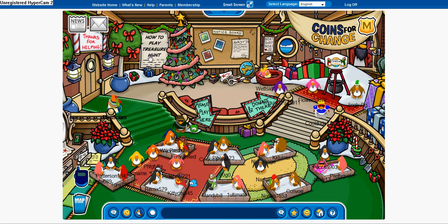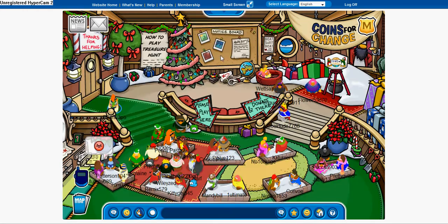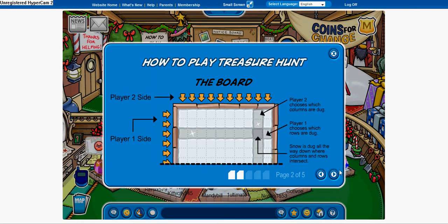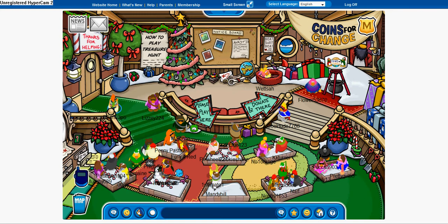Eww! It's treasure hunt again! Also there's a Coins for Change stand here. In treasure hunt, instead of sand it's now snow, and instead of the candy, it's candy canes and candies. Instead of the jewels, the emerald is now replaced with a green ornament — both worth a hundred points.